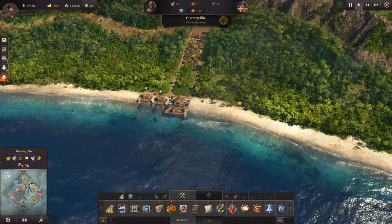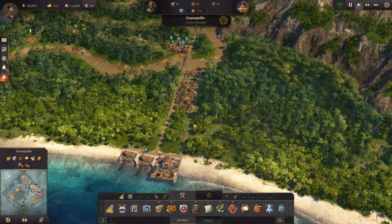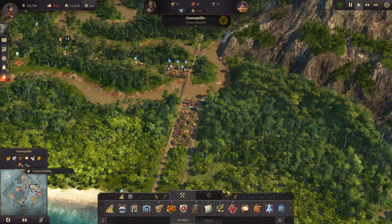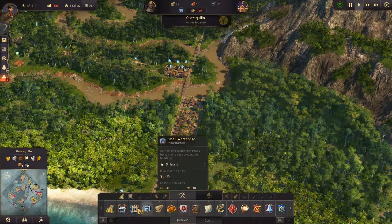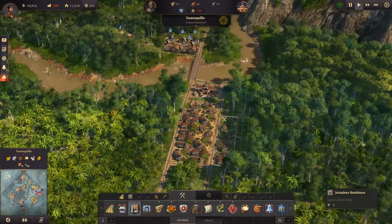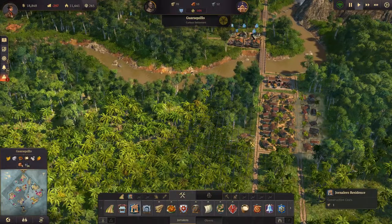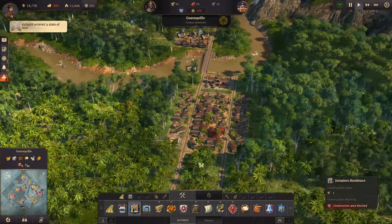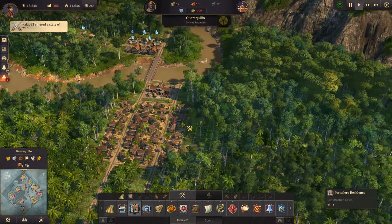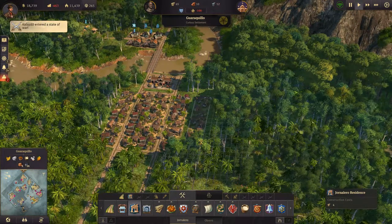Hey everyone, I'm Nog and welcome back to Anno 1800. We are going to be working over on this island a little bit because we need to get cotton going and we have cotton fertility over here. First things first, we need more workers and we will do that by adding some in here. A competitor's island is under siege - let's see. I want to leave one space in between and then get some more going.